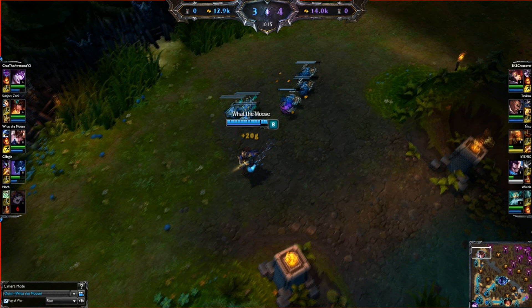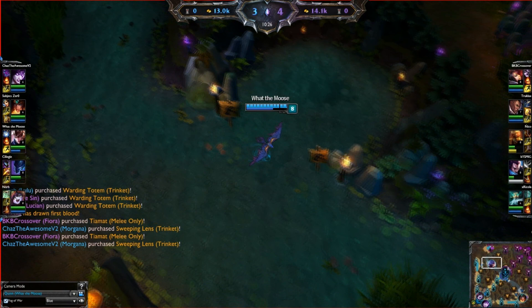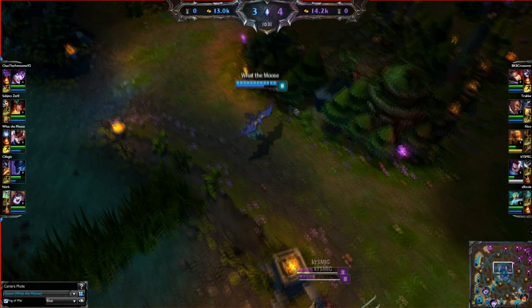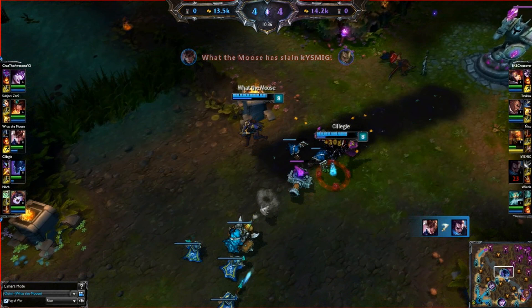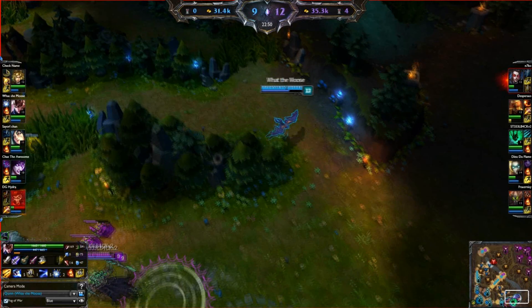Another nice tip for playing Quinn, especially when you're tower diving people, is when you ulti and you don't want to land in the place where you proc your ulti — if you reproc the second ulti mid flight of E, you actually vault backwards. We see that here: I don't want to land under the tower so I E and mid-E I ulti, so I jump away from the tower rather than Eing, waiting till I get to the destination, then ulting in and landing in tower range, which would not have been ideal.